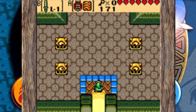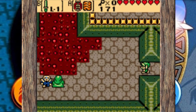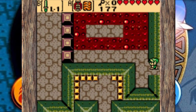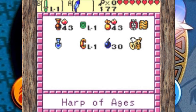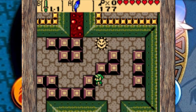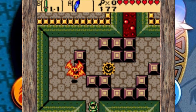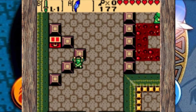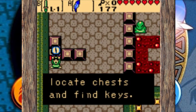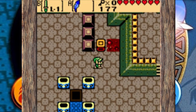This is part 19 of our 100% walkthrough for Oracle of Ages. In this part we're tackling the first half of the fourth dungeon, the Skull Dungeon. We're going to be getting most of the dungeon items — the compass, the map — we'll be fighting the mini boss, and we'll also be getting the dungeon item, the Switch Hook, at the very end of this part.